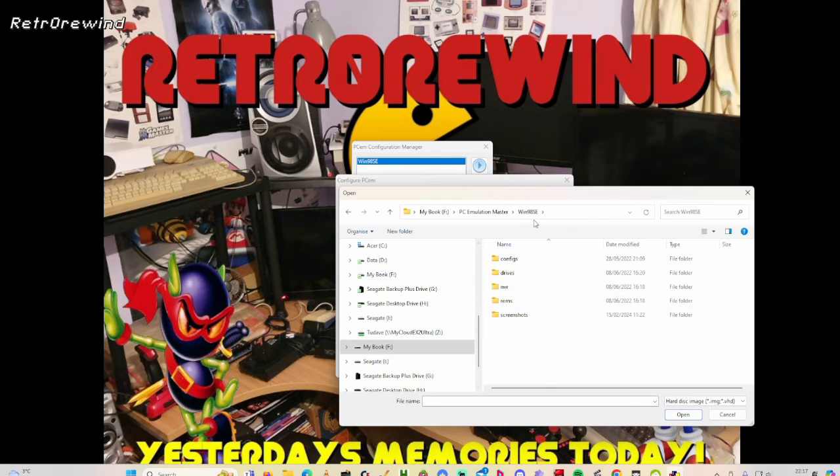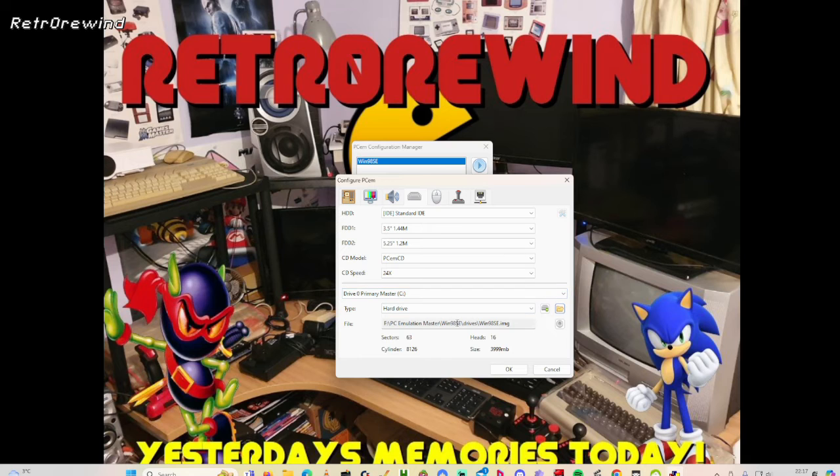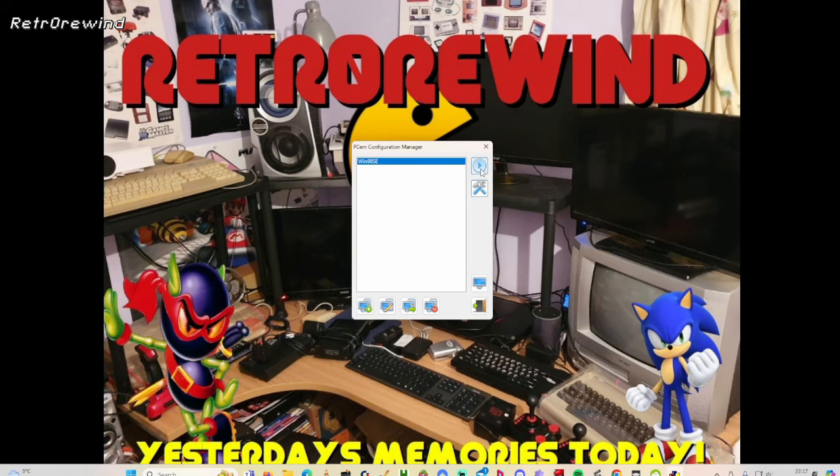Once you get into that folder — I think it's called Win98 — there's a folder called Drives, and then you select Windows, click Open, and it will come up with the hard drive parameters. Click OK and you can see it's put that location in. Then click OK.